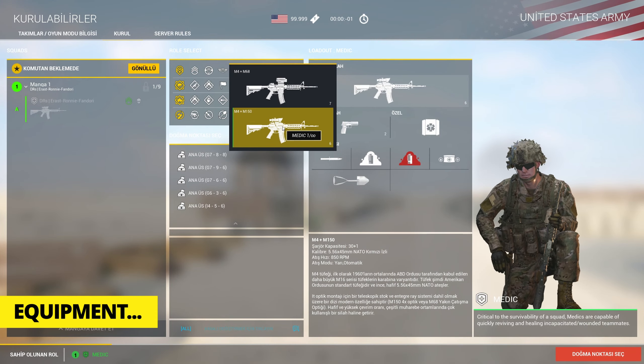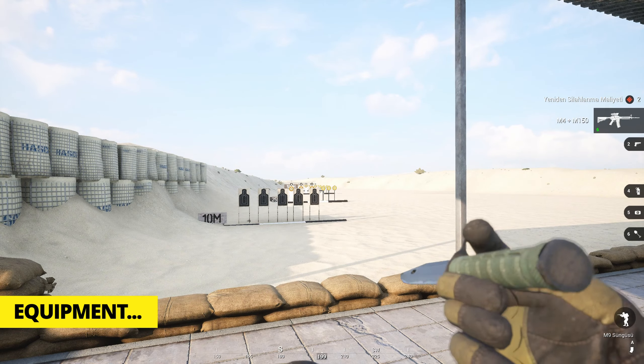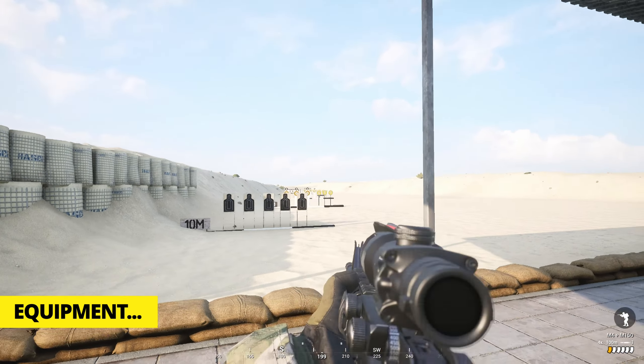Those guys have skills such as reviving you, healing you, and making you ready to go back to fight. Except for the standard infantry rifle, almost all factions provide the same equipment to the medic role. Listed from top to bottom: standard infantry rifle — one with a 3x or higher scope, the other with a red dot or iron sights — pistol for some factions, grenades, knife, and four smoke grenades, with a pair of different colors depending on the faction.